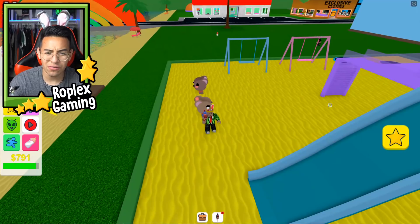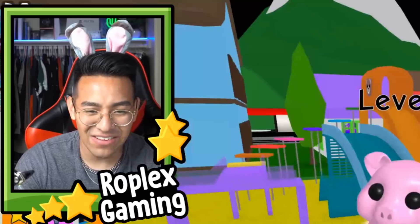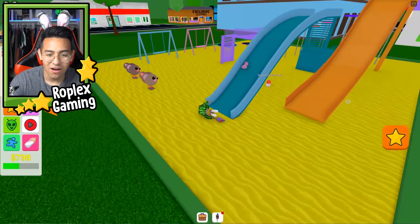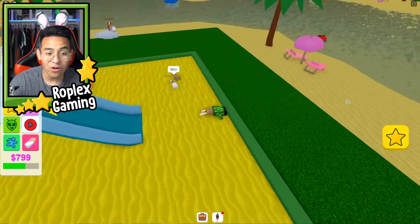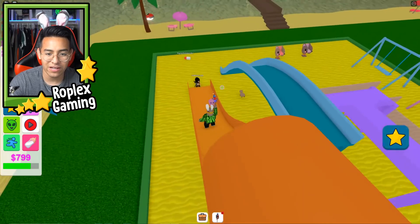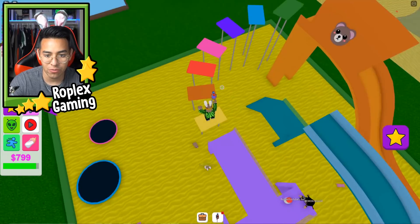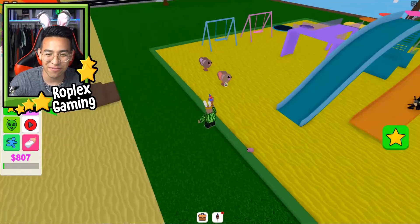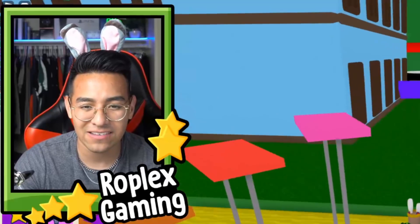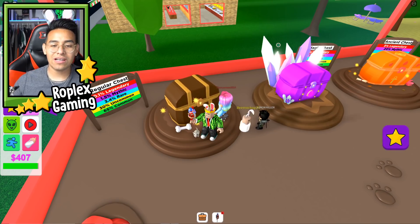This guy said I have cool videos — thank you, Mr. Demon Killer! Wait, can you use the playground? This is actually pretty cool — it's all bouncy! This one's spinning. Does the slide work? My pet leveled up — it's already level six! The slide does work, that's so cool. Let's try the orange slide. Oh it's hard to climb up. This is like parkour! I'm so surprised — this game is literally like Adopt Me, but Adopt Me has better pets and eggs instead of chests.